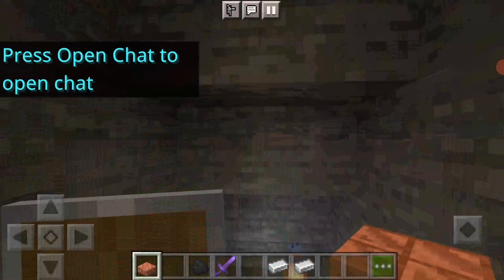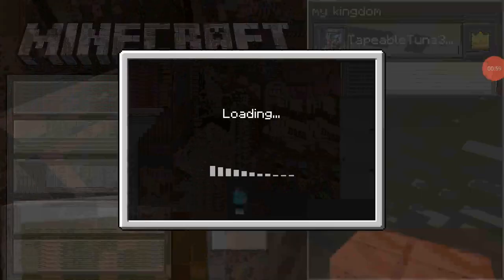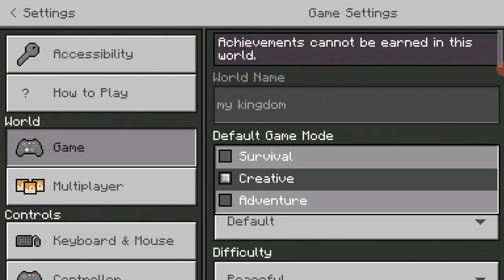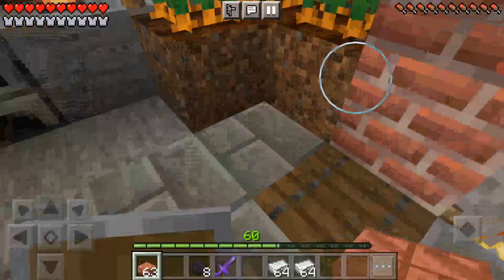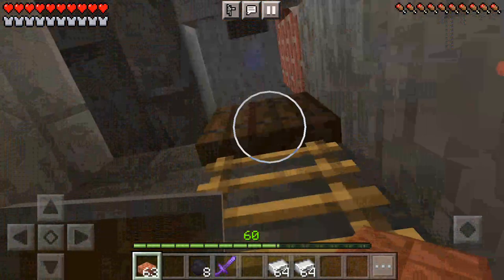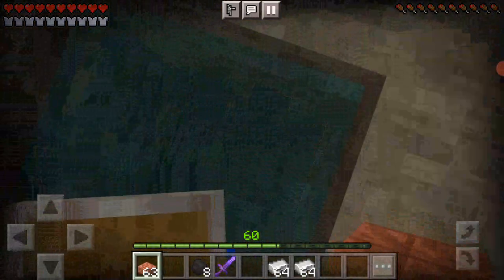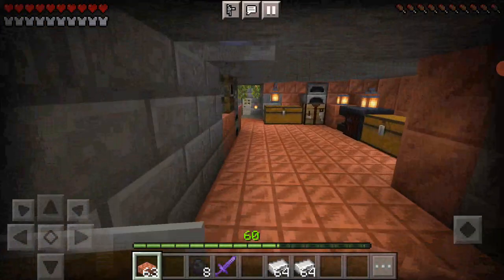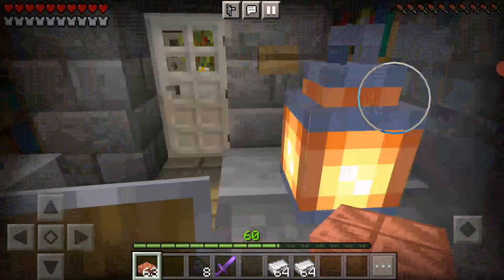The reason why I have three eyes of ender is because an enderman randomly appeared and I accidentally made a tiny enderman farm. I had to light it up a bit, and as you can see I've made a little bit of an improvement.